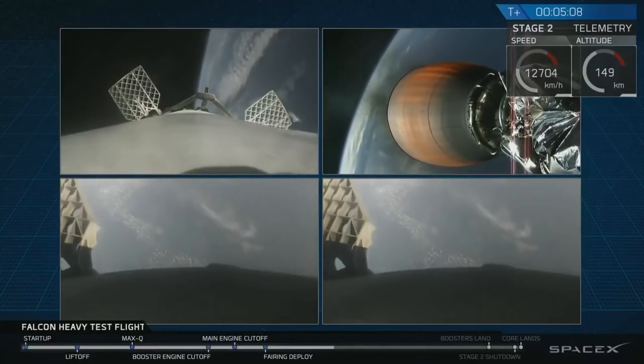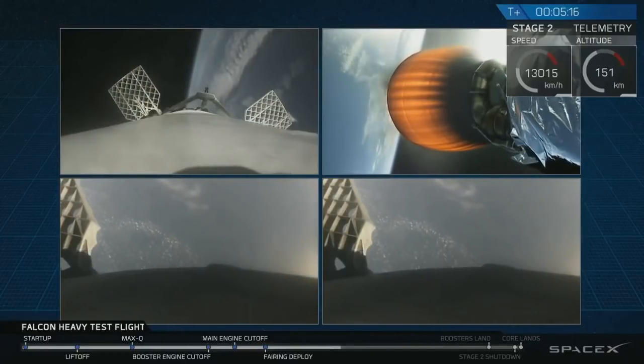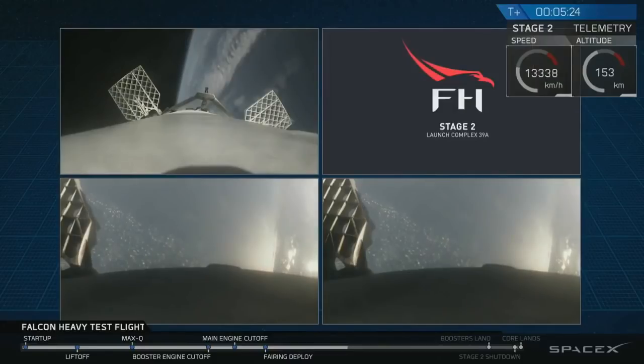Recapping all the great things that you just saw there: successful liftoff from the pad, successful stage separation, but before that, successful booster separation. You can see stage one — the two side boosters, pardon me, you can see the center core — and you can see MVAC lit up. Oh my gosh.